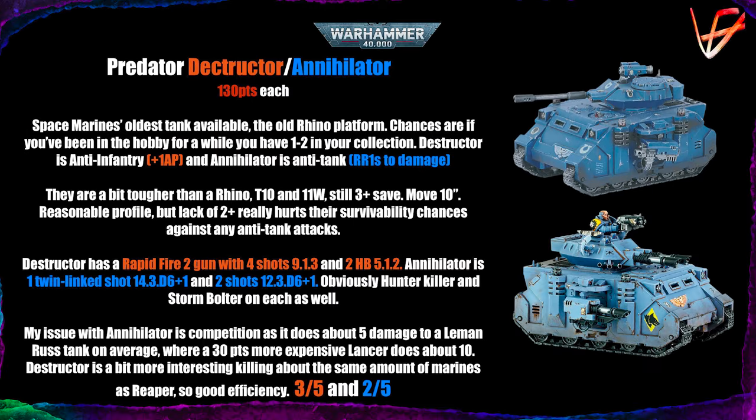First contenders are the Predators — the Predator Destructor and the Predator Annihilator, both costing 130 points. It's the oldest Space Marine tank available, and just looking at it gives me chills of nostalgia. There's a good chance you have a couple of these in your collection if you've been in the hobby for a while. The Destructor is the anti-infantry option, with a special ability giving AP-1 extra to the guns when shooting at infantry units.